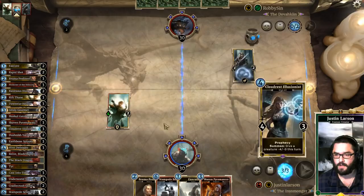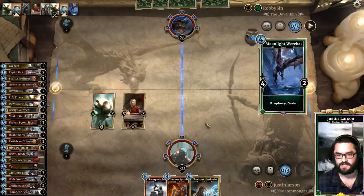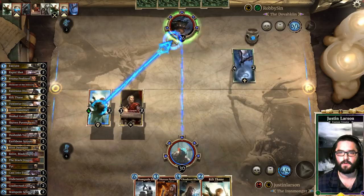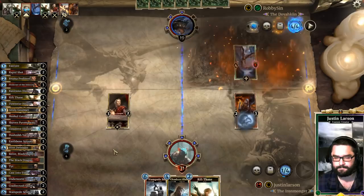This is gonna be pretty satisfying. Get that damage in there — I would love for him to drop a Hive Defender next turn. The original purpose of Cloudress Illusionist in this deck was this very situation where we get to just eat Hive Defenders. Doesn't look like that's gonna be the case this time. I'm gonna play Skaven Pyromancer even though I wish I could play Cloudress Illusionist. Let's see if we had a Prophecy. We do — let's see if it changes anything. Piercing Javelin. Just throw that out there. He's gonna gain some more life back.